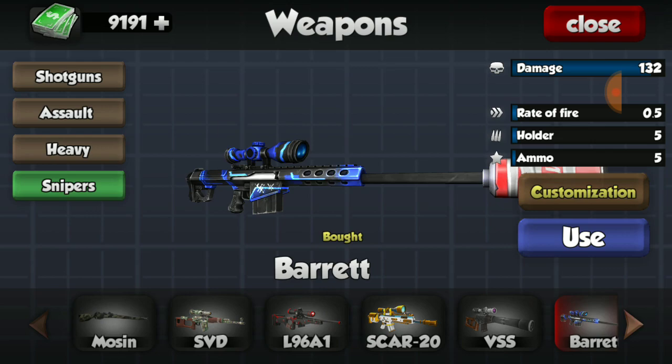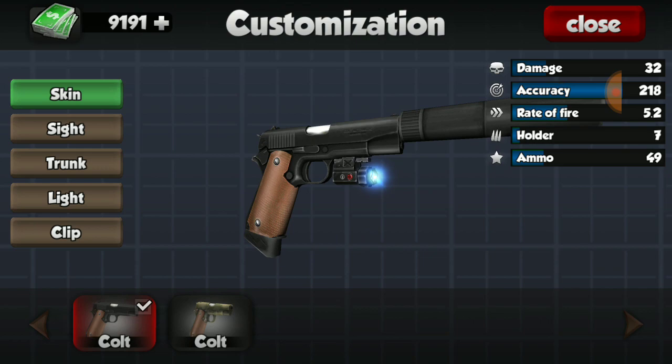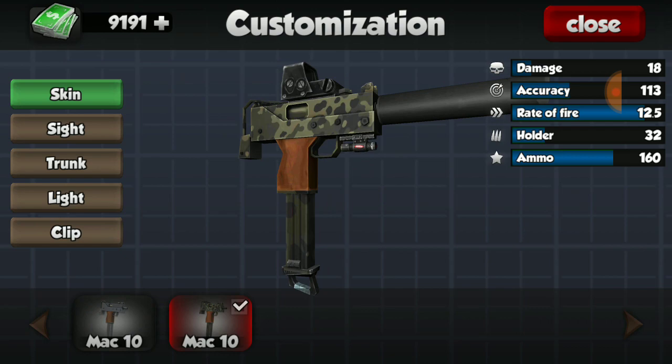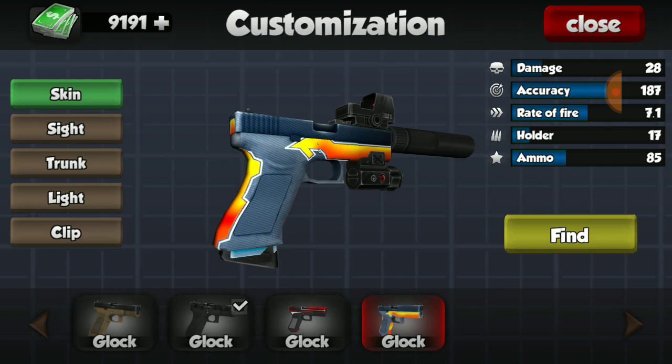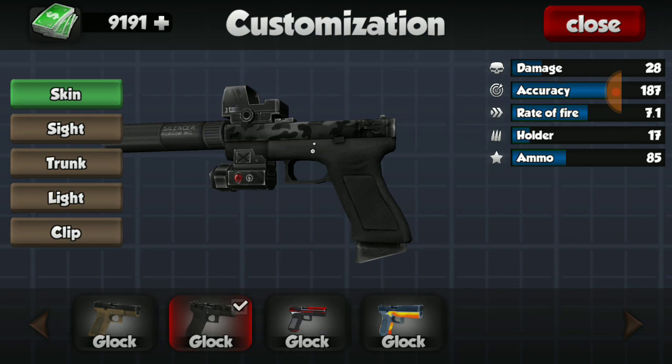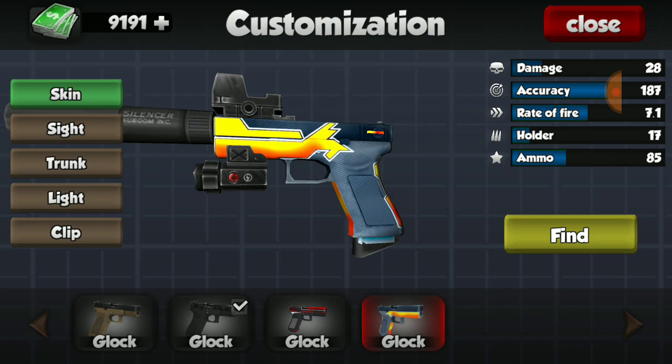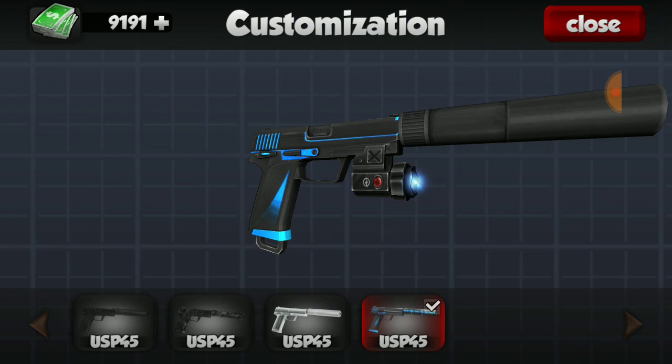For my Colt, we do not have a skin - not the most attractive-looking skin anyway. For the MAC-10, I do have the camo skin - not an amazing gun but a pretty nice-looking skin. For my Glock, I have two of the three skins - the black and red is very nice, and the black camo is also very nice. I do not have the third one - if I found it I'd be happy, but I really don't mind.